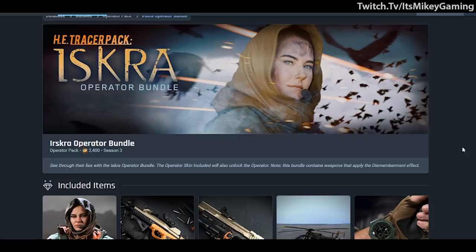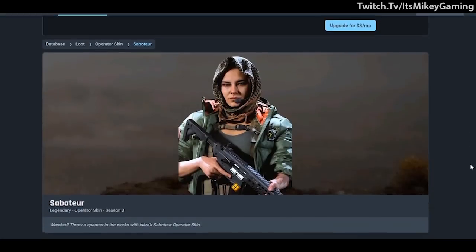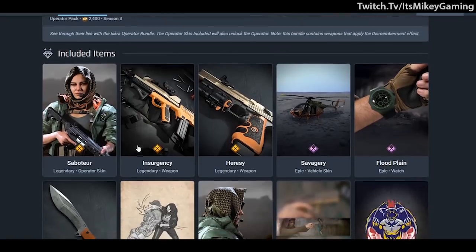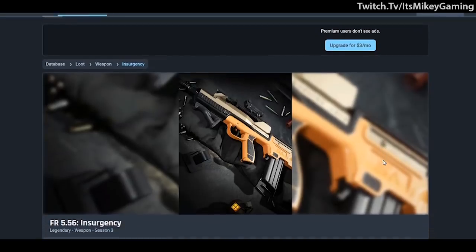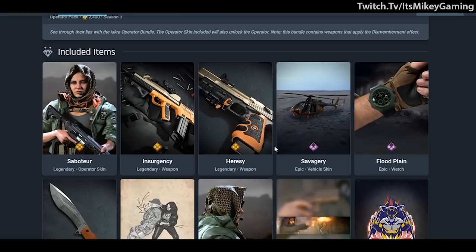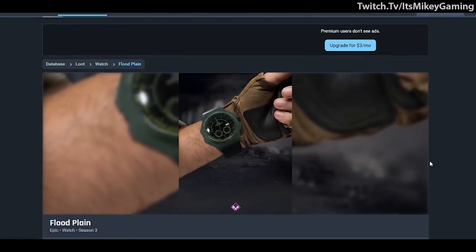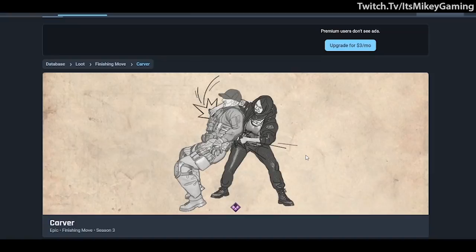We've also got a new operator coming — the Iskra operator bundle at 2400 COD points. She has a tracer pack, you get 'Saboteur' and 'Insurgency' for the FR 5.56, and for the Desert Eagle there's 'The Hearsay.' These are actually pretty clean. You get the Savagery camo for your helicopter, a flood plane, a knife with the Carver finishing move, an animated calling card, and an animated emblem.